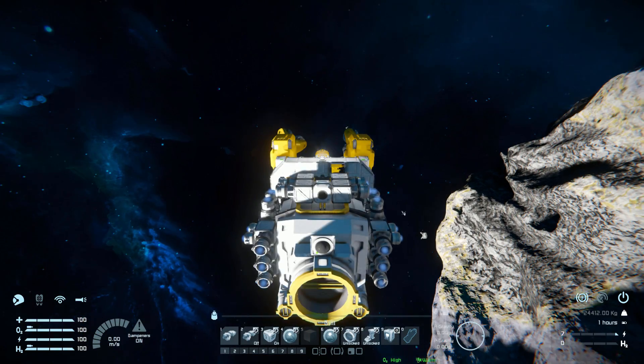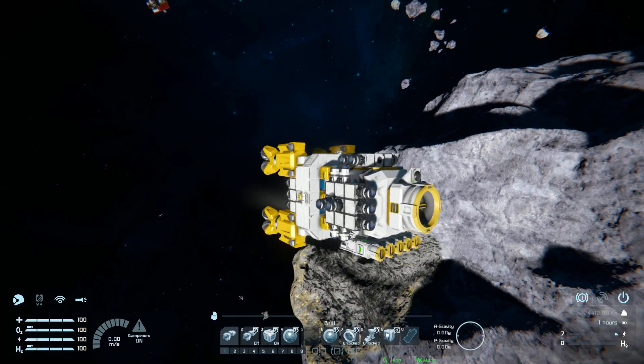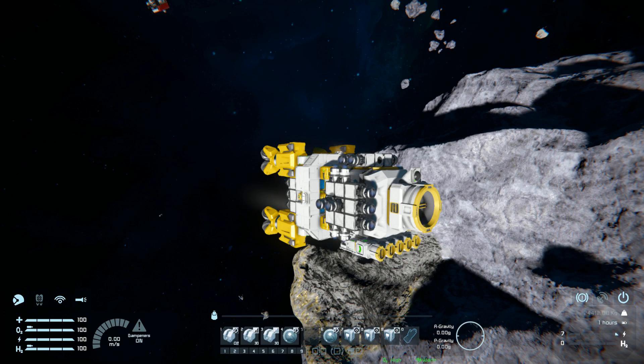Number eight is for the landing gear. And number nine we don't touch, because that is for the PAM script — we control it from tab number two.